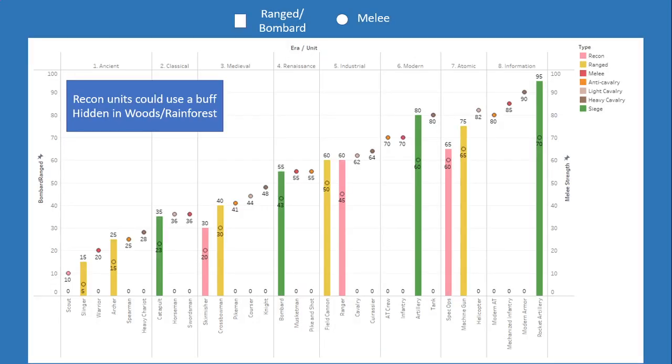Here's a grand overview of all the different units. The bars show the ranged or bombard strength and the circles show melee strength. For the most part, most land units scale pretty well. The only thing I'd say is that recon units could probably use a buff — maybe they could get hidden when in woods or rainforest, which would help them survive, like hunkering down to heal while being chased by barbarians.